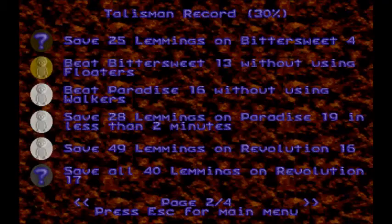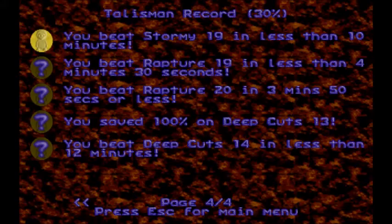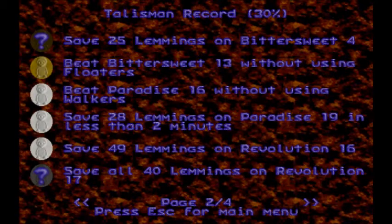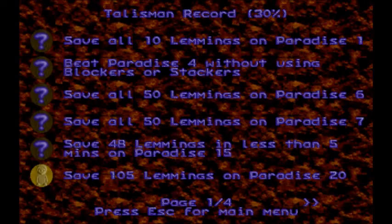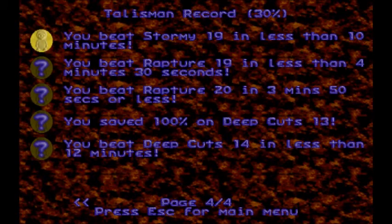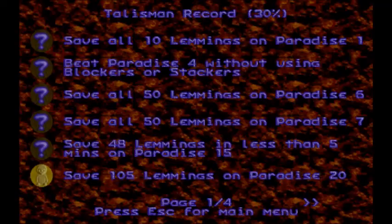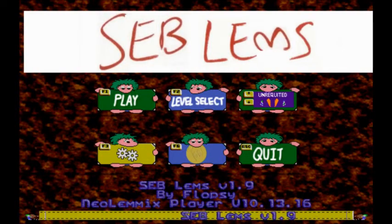F6. Where was the unrequited one? It's somewhere. Unless that was onward and upward. That's weird. Where the heck was that talisman? That seems a bit odd. Oh well. Flopsy, tell me in the comments which talisman I unlocked for that.